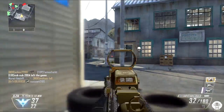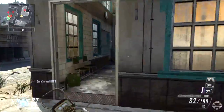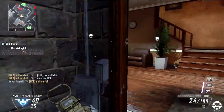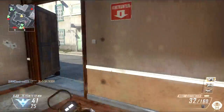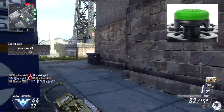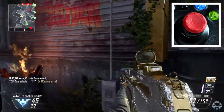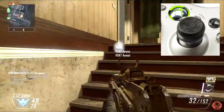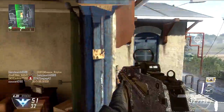I'd recommend these for people playing on sensitivity 4 or above. They're especially good for quick scoping or sniping, because getting that one precise shot on target is critical. They're also simple plastic add-ons that click onto the controller — no glue or DIY involved. They also help your grip; the surface of the FPS Freaks is grooved and shaped in ways that help your thumbs stay on the sticks, even if your hands get sweaty.